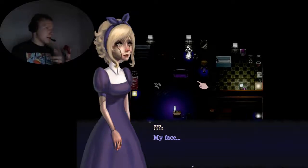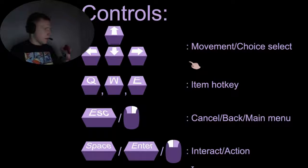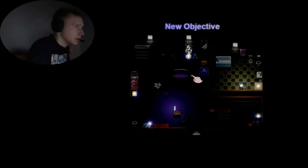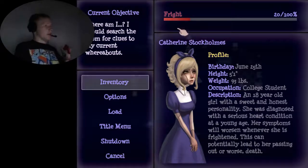By the way guys, I think this is made with RPG Maker because it's kind of made in the same style. The controls — move around, hotkeys are Q, W, E. E is the escape button, space or enter is the interact, and escape is cancel or back. So this is going to be a bit weird. Fright percentage — okay, it's that kind of game. I should search the room for clues on my current whereabouts.